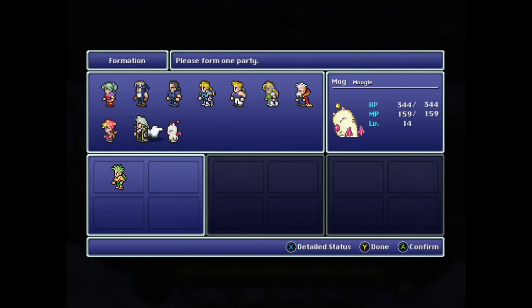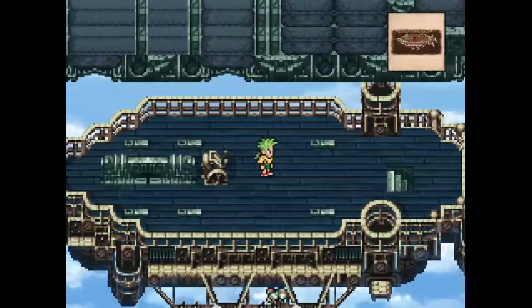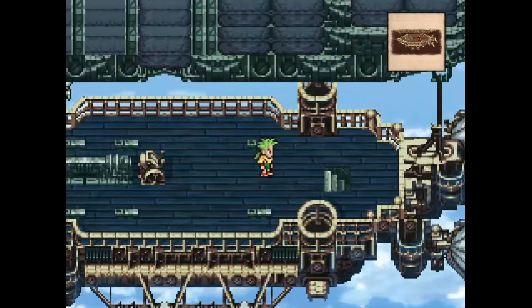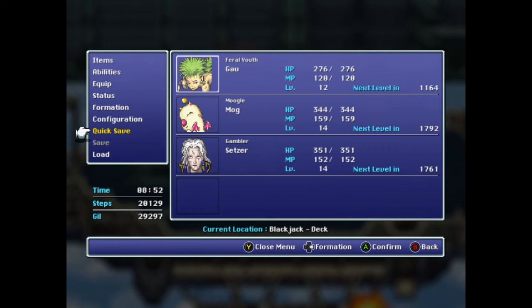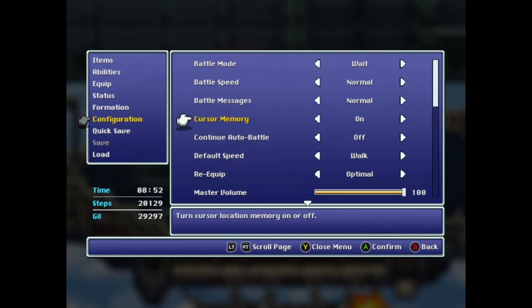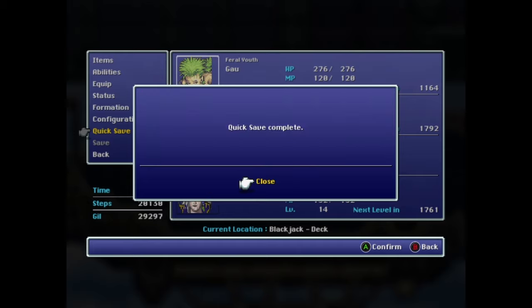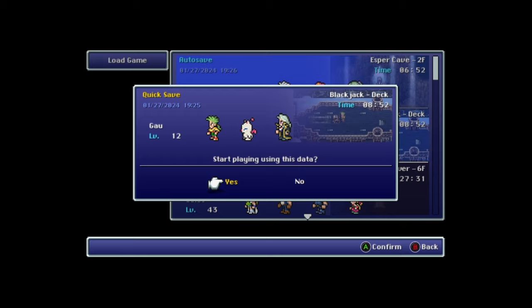Head to the Floating Continent and make a party of your three weakest characters, and don't bother to equip them since we want them to die fast. As soon as the screen loads with you on the airship deck, walk back and forth four times. On the fourth time, when you get back to the helm, open your menu and set your cursor memory to On. Then quick save and return to the title screen. We need to hang onto this quick save for the entire rest of the process, so don't use any other quick saves or it will overwrite this one.